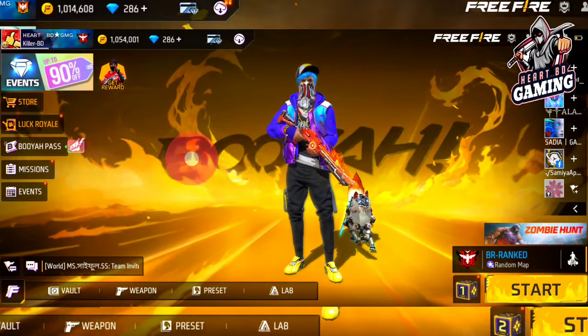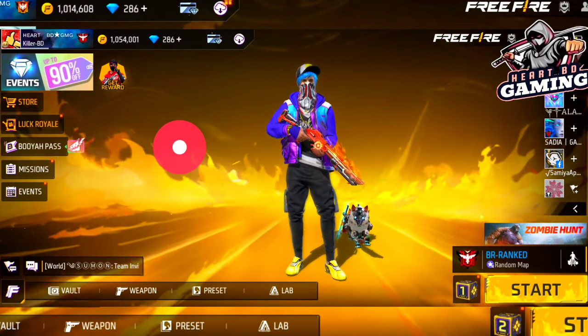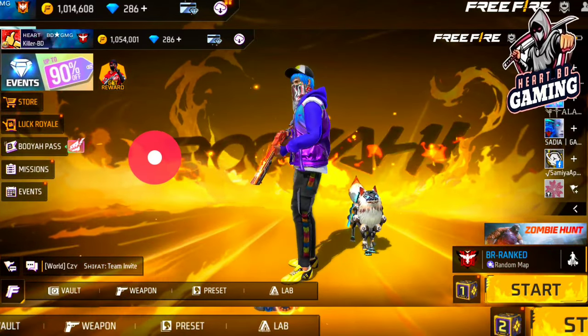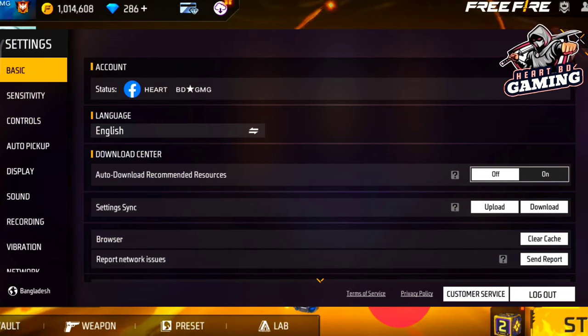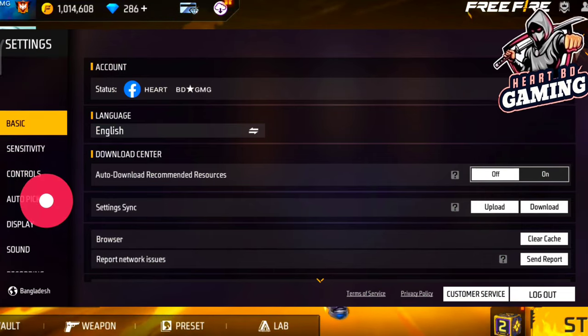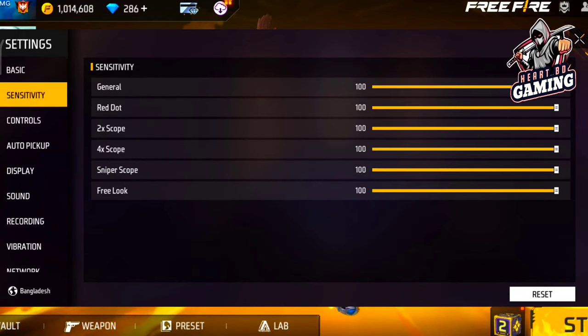You have to adjust the phone settings for the game. You have to remove unnecessary settings and tips. You have to adjust the settings from Free Fire and from your mobile. Basically, what you do is that the sensitivity settings are the most important.